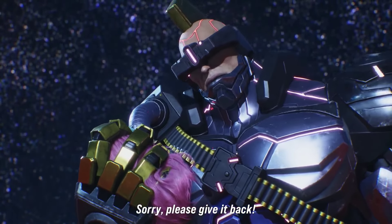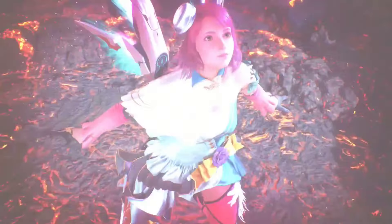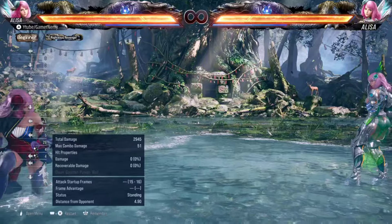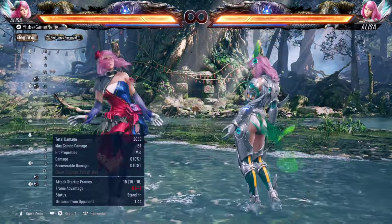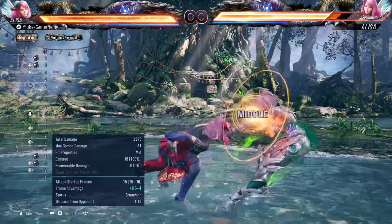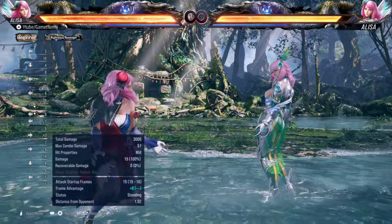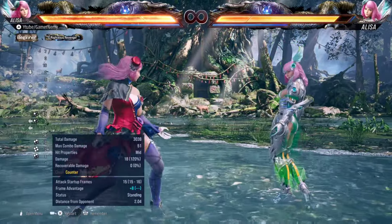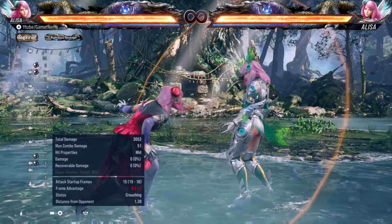So sit down, relax, boot up your game, and let's jump right into it. Let's start this guide off by looking at Alisa's back one, which is a 15-frame poke that's minus five on block and plus eight on hit. Alisa is a very poke-heavy character, so you're going to see a lot of moves like this going forward. She has quite a number of good pokes, which fits into her archetype. Best way I can describe this move is think of it like a 15-frame down forward one that leaves you in crouch.